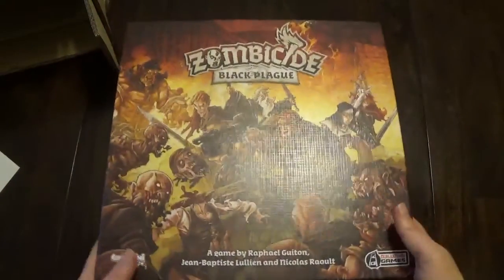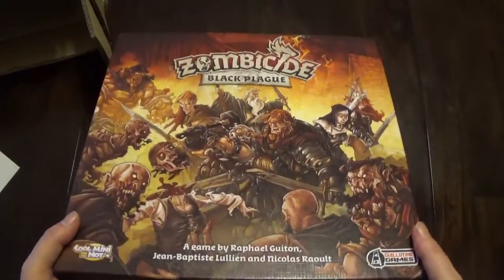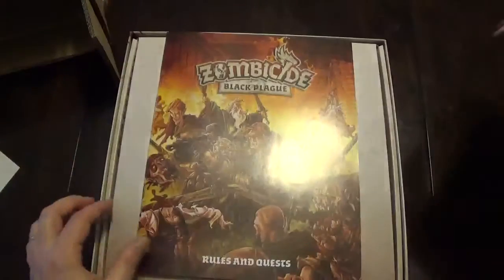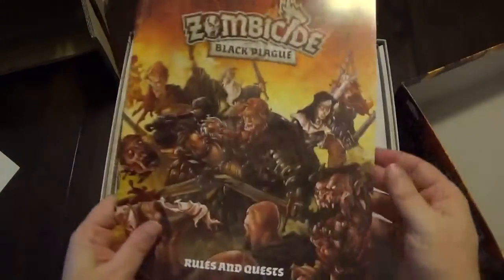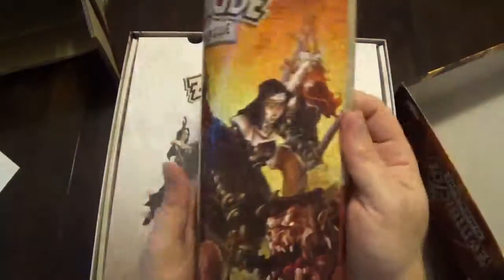I apologize, there is a little bit of glare on this table and I'll try to avoid that as much as I can. So here comes the box. The first thing we get is a rulebook — wow, this is pretty thick and pretty hefty.